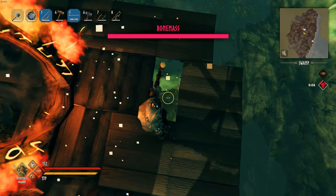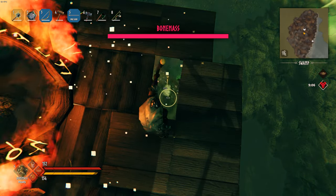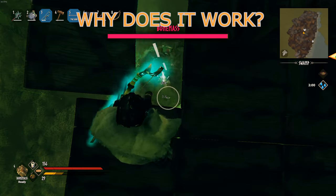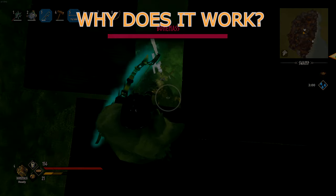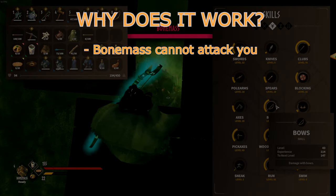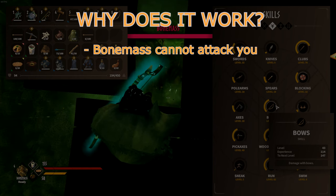Congratulations, you have become the owner of the best training dummy in the game, as long as you want to train archery, that is. Now, there are a few reasons why it works so well. As long as you lured Bonemass correctly, he won't be able to throw slime balls at you, nor damage you with his AoE attack. He is going to try to destroy the tree, but you don't have to worry about that, as these trees are unbreakable.